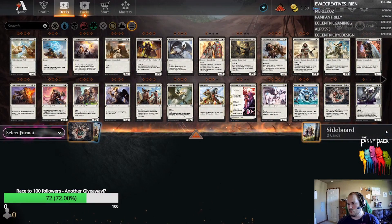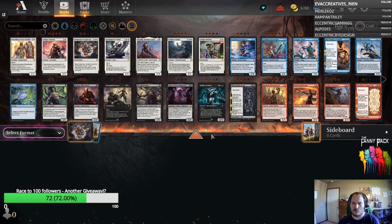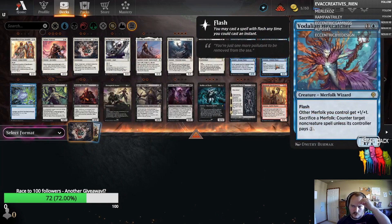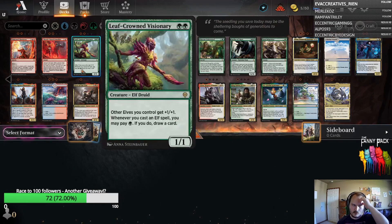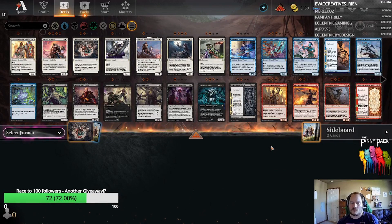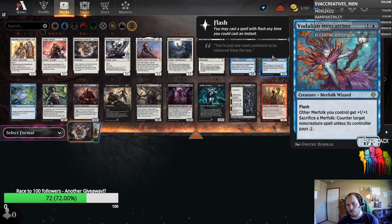Our very first card is an Honorary Mention — the Creature Lords — that being Valiant Veteran, Vodalian Hexcatcher, Shadow Rite Priest, Rundvelt Hordemaster, and Leafcrowned Visionary. These are very powerful cards. Out of the bunch, for Pioneer specifically, the one that catches my eye initially is Vodalian Hexcatcher.